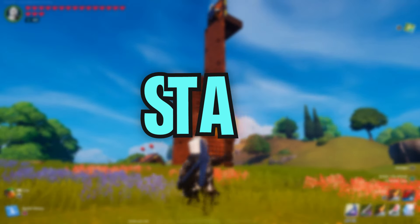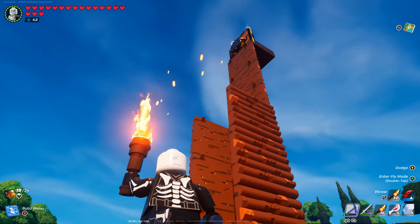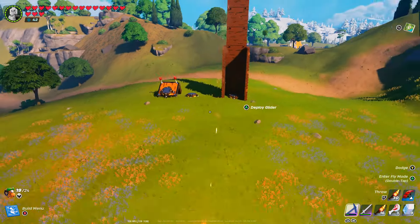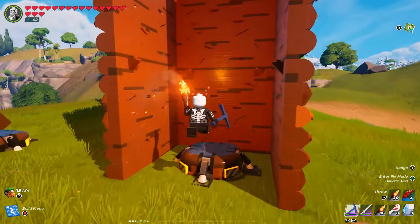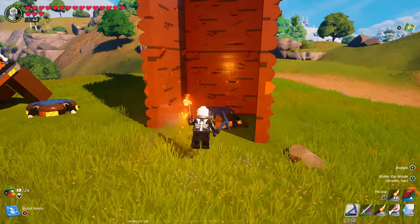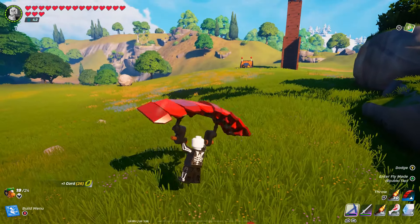Hey, what is going on everybody? My name is Dar and welcome to today's LEGO Fortnite video where I'm going to be guiding you guys on how you can actually create launchpads like a pro rather than a noob in LEGO Fortnite. It's kind of simple to do. I've not really seen anyone making videos about this before and I think you guys are going to love it. It's a really cool little tip and trick. Don't forget to leave a like and a subscribe and check out my other LEGO Fortnite videos.